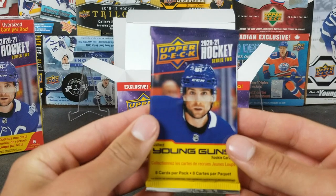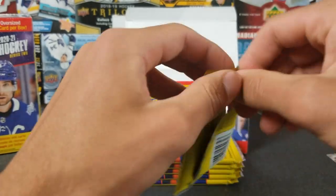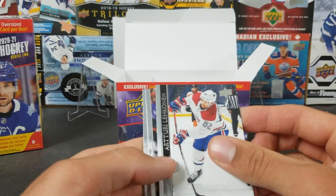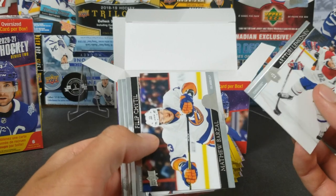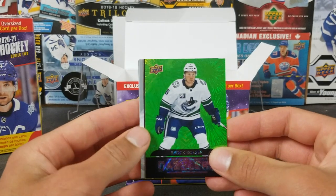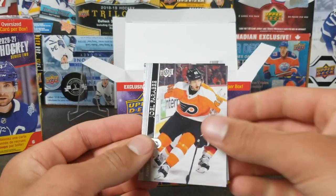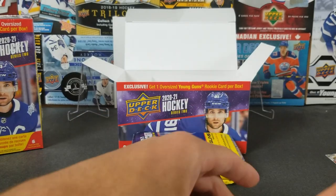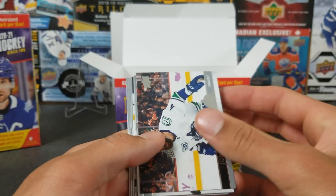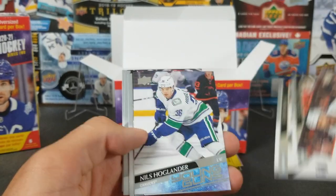We've got six packs — guaranteed one Young Gun, 50% chance at two. The retail packs look pretty clean, same as in retail boxes. Opening the first pack, we've got Dazzlers: Lekkanen, Barzell, Hedl — a green one — Verona, and nice, Brock Besser! Then Farabee, John Morrison, Beauvilliers — and I've got a Young Gun in this pack already!